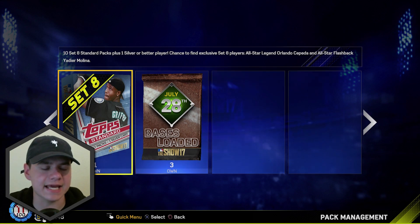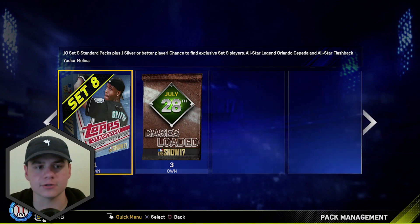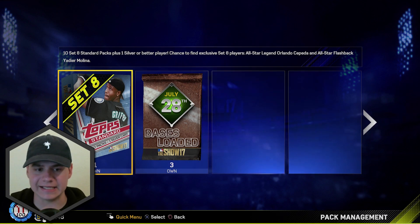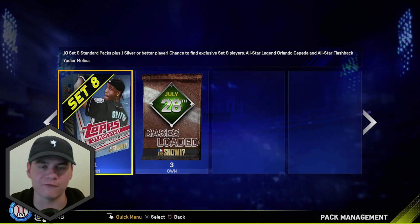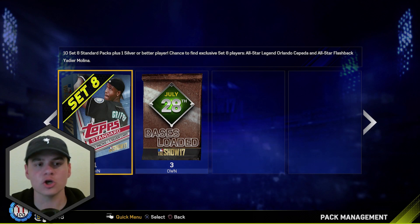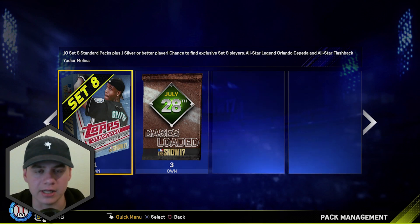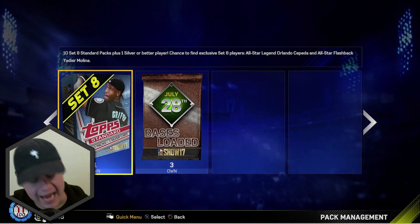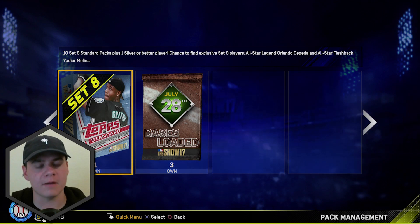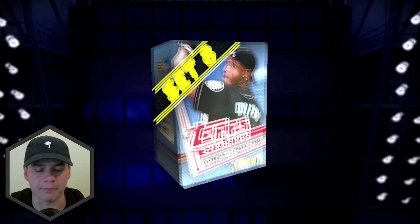We are going to be opening up a 10-pack Set 8 standard bundle, and also three of the July 28th Bases Loaded packs. We could only buy three and they are 7k a piece, so hopefully I get something good out of this. Hopefully I get one of the new Diamond Legends — I covered all the new cards in the video before, so make sure you go check that out. But we're gonna crack into these packs. Please like the video — the more likes, the higher the diamond luck. Let's start off with the 10-pack Set 8 standard pack.